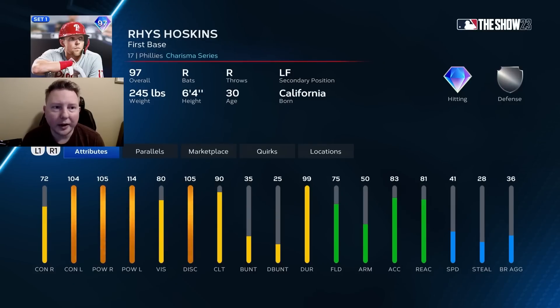On to Rhys Hoskins — I'm going to rate him B-tier for first base, just because 72 contact versus right is pretty brutal. Honestly, talking about how deep first base slash DH is right now, this card is maybe even pushing C-tier. 72 contact versus right is just not what you want to see out of your first baseman.